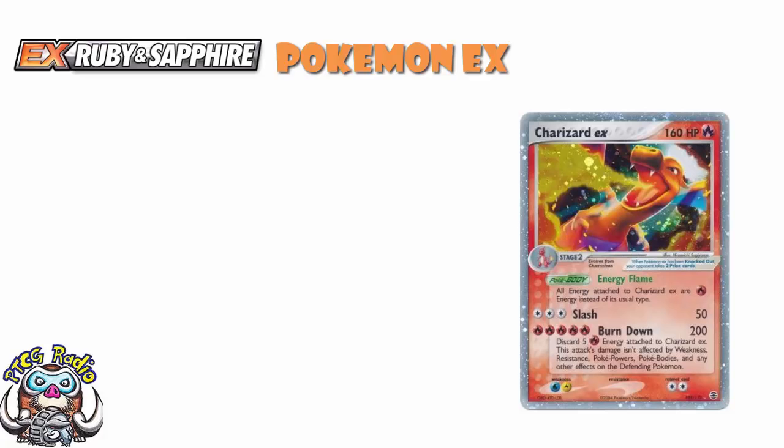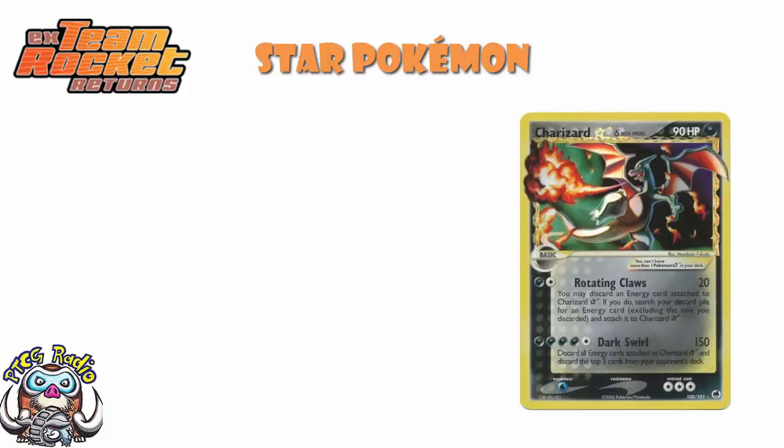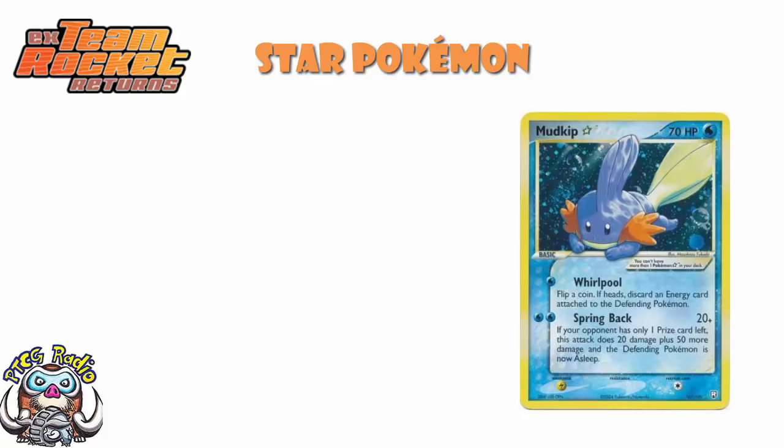What we had in EX Team Rocket Returns were Pokémon Star. What was weird about Pokémon Star is that they were limited to one of any type in your deck — you could only have one Pokémon Star total. So for instance, if you had Mudkip Star — even though Mudkip is a basic that evolves into Swampert — you couldn't play any other Star Pokémon in your deck. They were very, very fun.